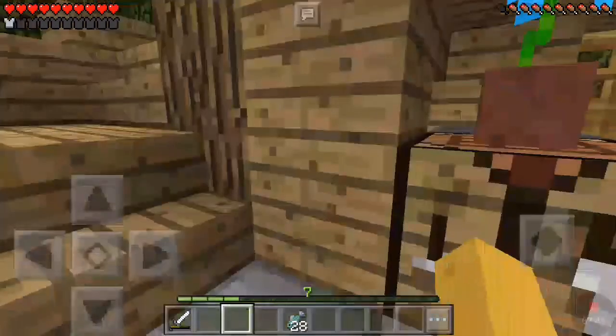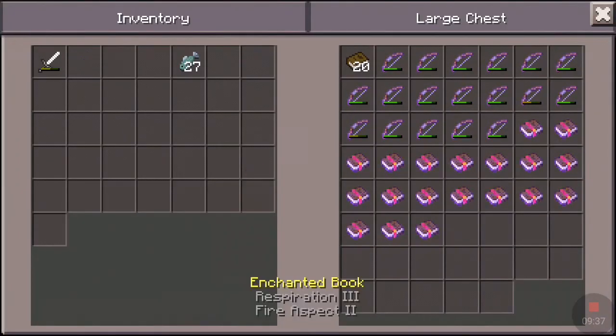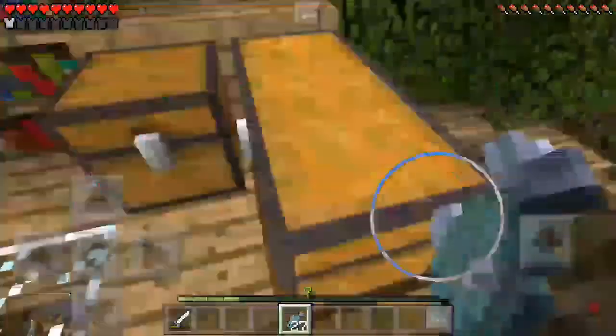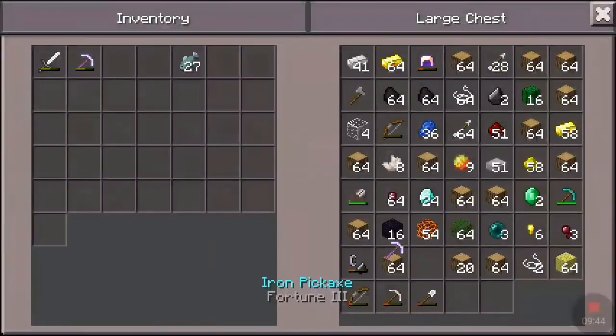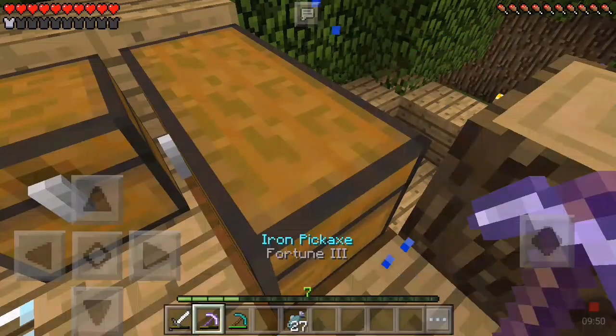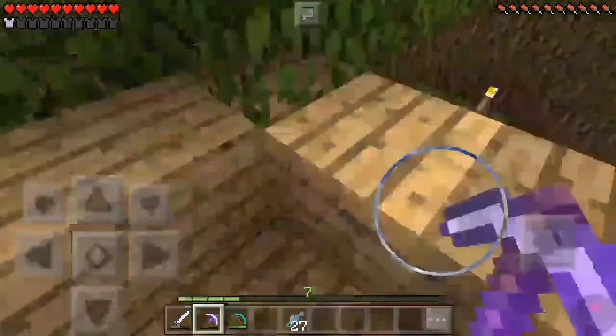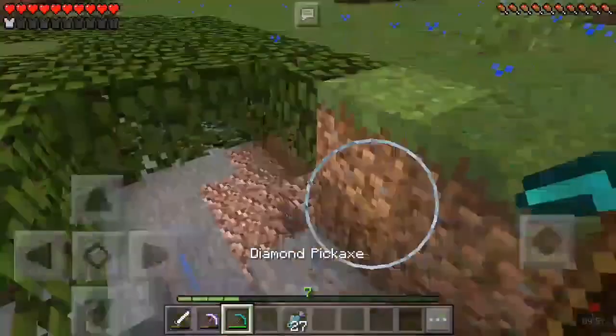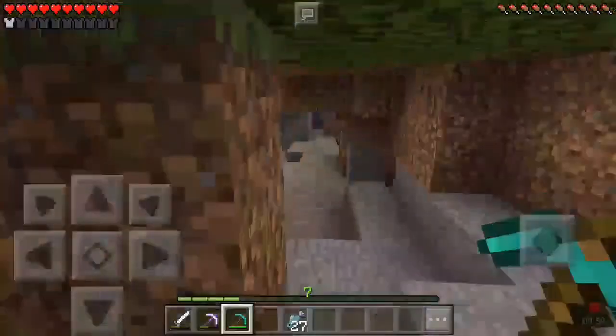I already got the enchantment books ready. Oh wait, this is a Fortune 3 — I thought for a second it was a new Fortune 2, but Fortune 3 is the max. We're good, I thought I was gonna have to get a new pickaxe but no. Let's do some mining.